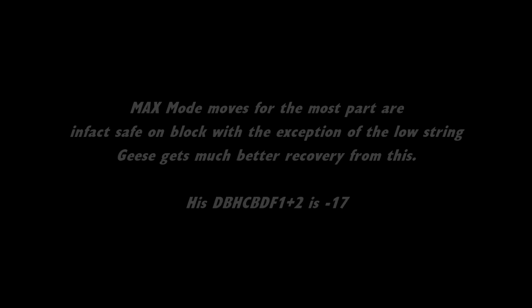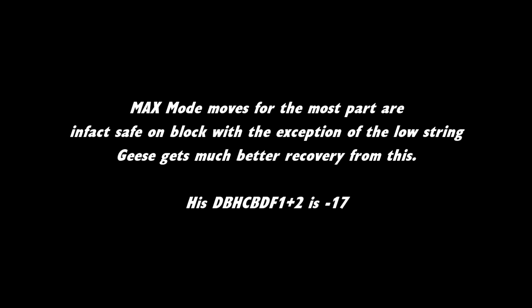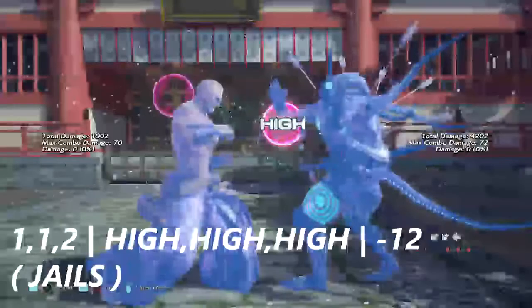The max mode move in Geese's list is actually safer on block and gives him quite a distinct advantage for combos. His down back half circle back down four one plus two is actually negative 17 on block — however, I don't have the execution right now to demonstrate that in practice mode. Geese Howard also has a one-two-two combo that does jail on block.